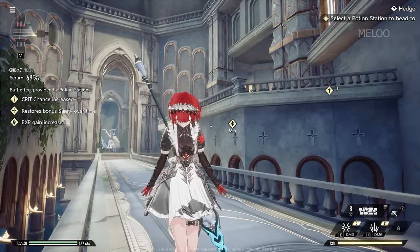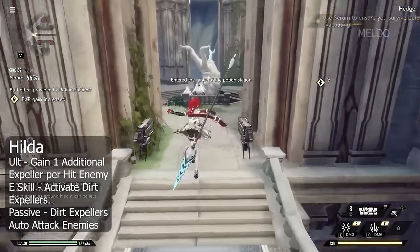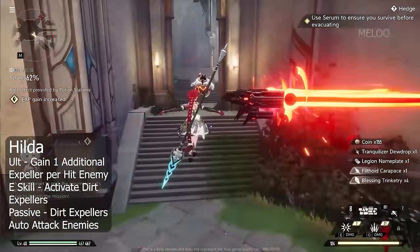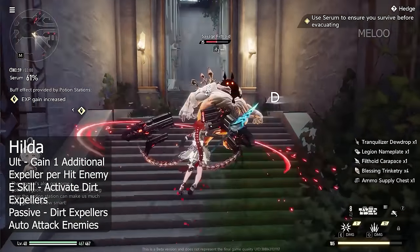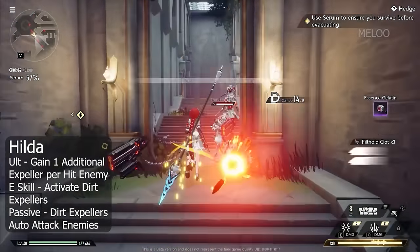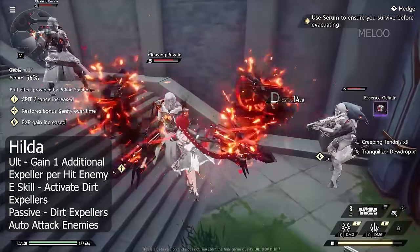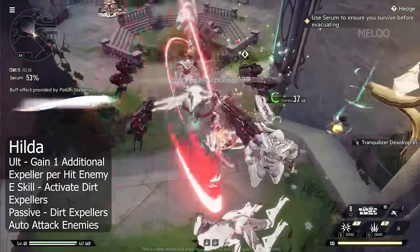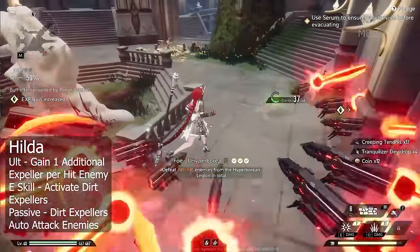Next we have Hilda, which has been my personal favorite character of the game. She's dealing pyro damage and fighting with plasma dirt expellers. The way her kit works is basically every time you hit an enemy with her ultimate, you summon an additional plasma dirt expeller. Her passive ability makes these plasma dirt expellers shoot the enemy every three seconds, and with her E-Skill you make them circle around you and shoot plasma all the time.